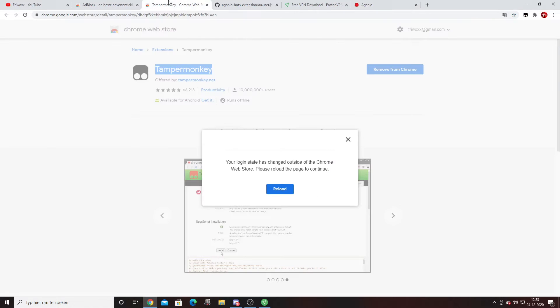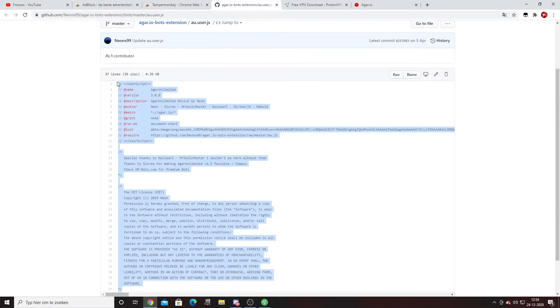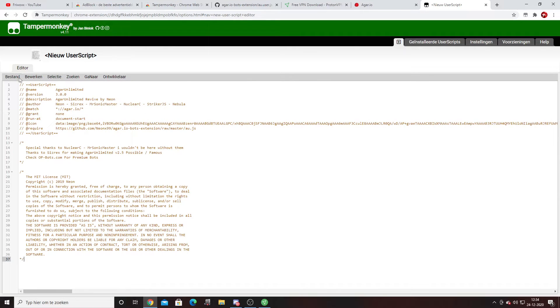Next, go to the second link in the description and install Tampermonkey. I already have Tampermonkey so I won't install it again. Once installed, go to the third link in the description, copy and paste all of that code, go to Tampermonkey, create a new script, remove the existing content, paste your script, and go to file to save.